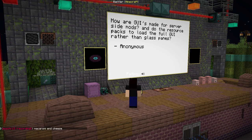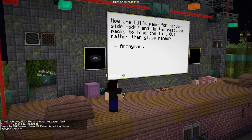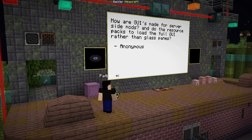How are GUIs made for server-side mods? Do resource packs solve the full GUI rather than glass panes? The basic UIs are just like a chest and you add some items in it. If you add a font or something, you just don't add the glass panes because the server knows when the client has the server resource pack and can automatically toggle that. Polymer even gives an API for that, so it's quite easy.